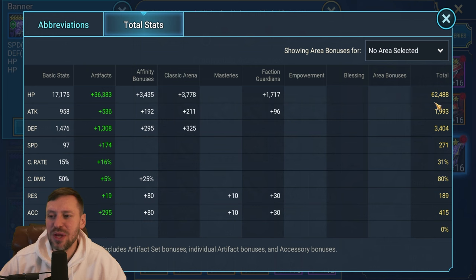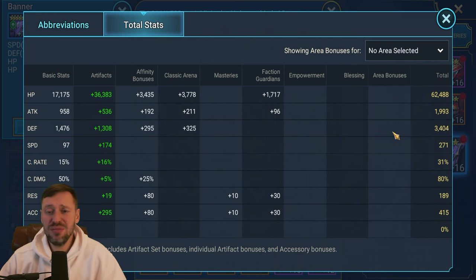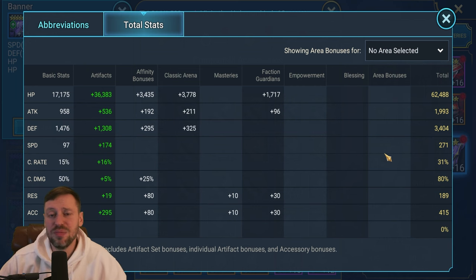62k HP - she's one tanky champion. We've got 3.4k defense, adding to her tankiness. 271 speed is the minimum you need for Doom Tower hard, but it's definitely worth pushing for more - the more speed she has the more of a beast she'll be. Crit rate would be nice for extra damage, but speed, defense, accuracy, and HP are more important. Resistance is good too - stops people from CC-ing her. 450 accuracy is plenty for both Hydra and Doom Tower.